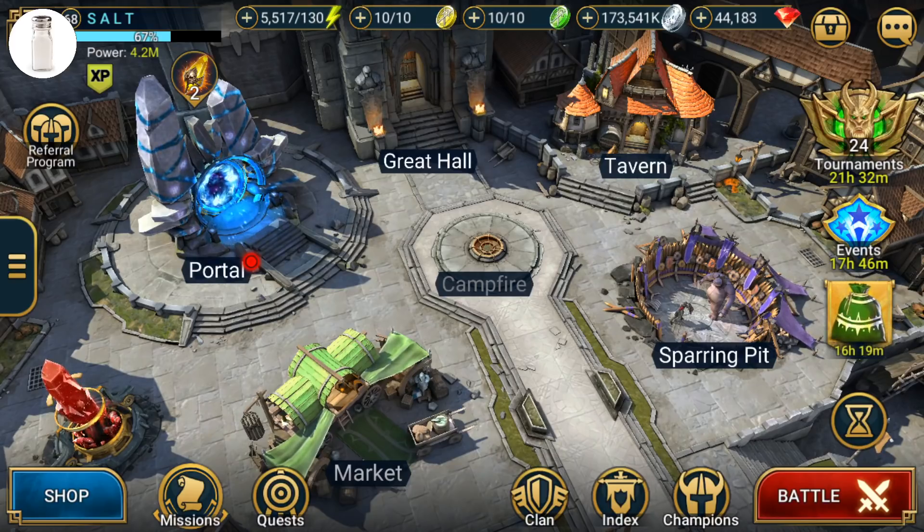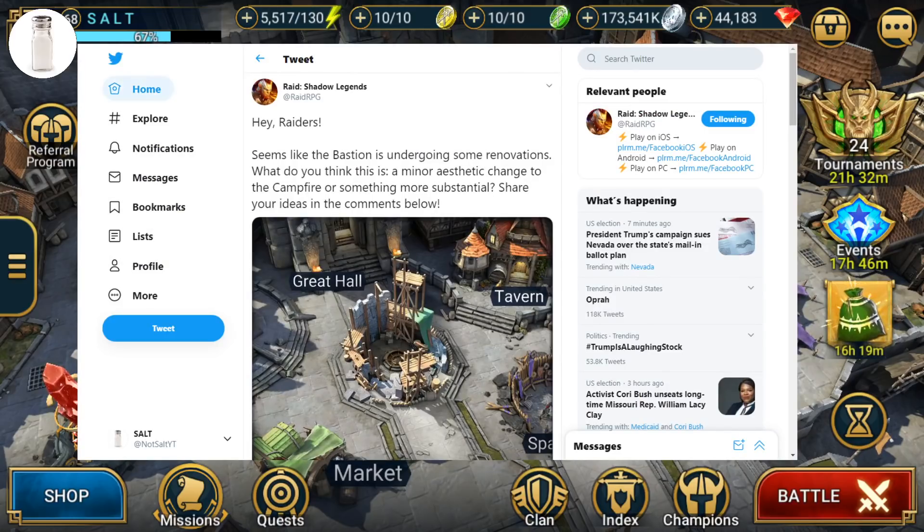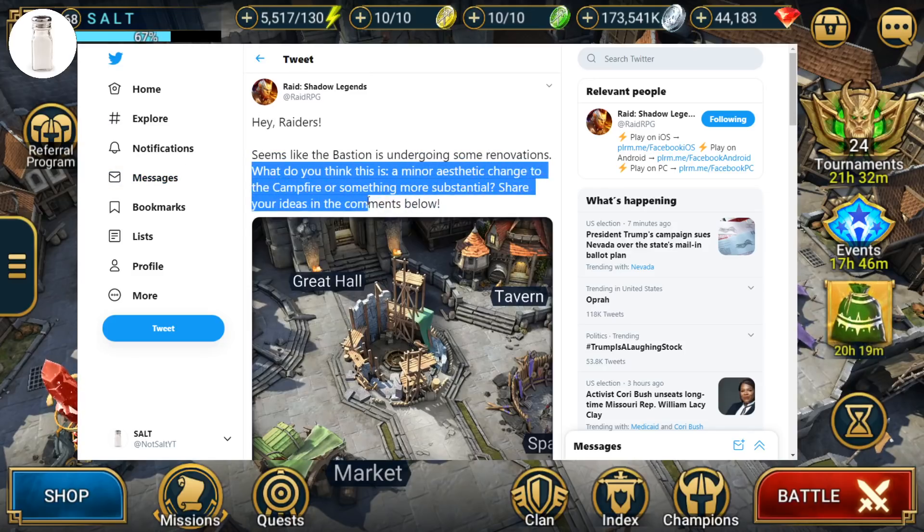This was posted on their Twitter, it was also posted on their Facebook, and they're really trying to hype this up with this teaser. 'Hey Raiders, seems like the Bastion is undergoing some renovations. What do you think this is? A minor aesthetic change to the campfire, or something more substantial? Share your ideas in the comments below.'